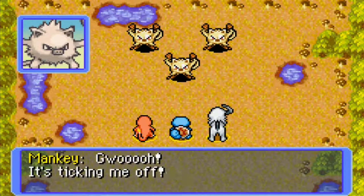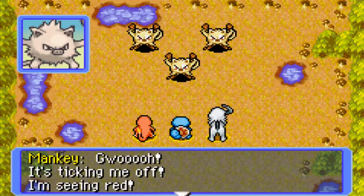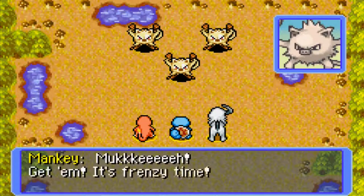I'm gonna skip through your dialogue. 'Gwa — it's ticking me off. I'm seeing red. You're itching for a fight.' You're angry, I should say actually. 'Mankey, get him. It's frenzy time.'